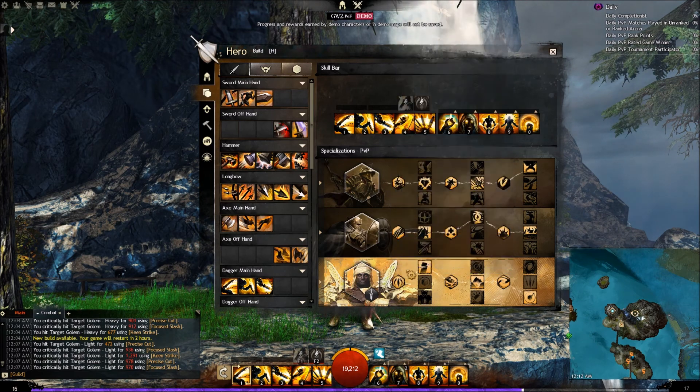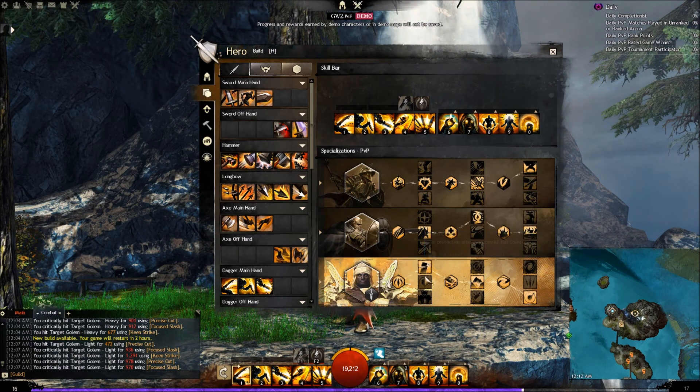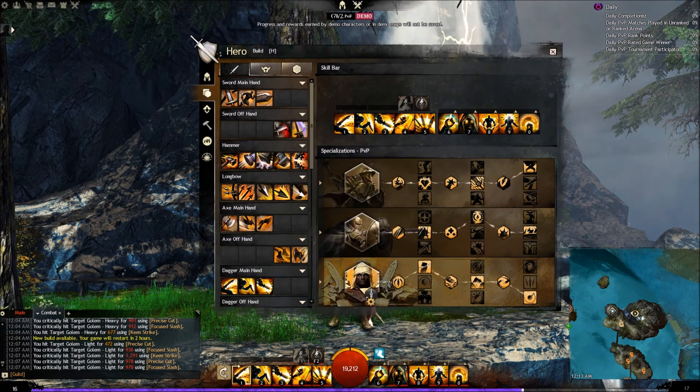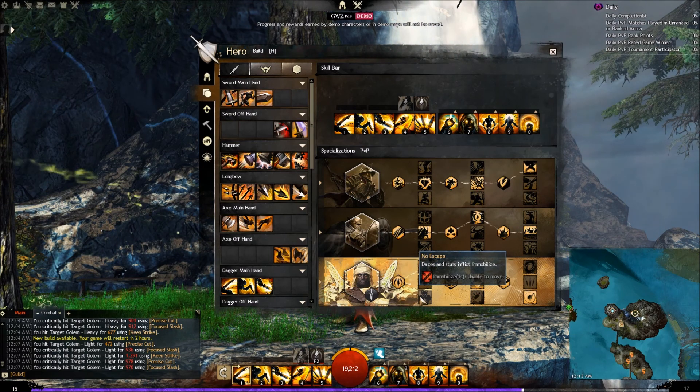Looking at the first talent tree, we have Pure Strike: deal increased critical hit damage, and the bonus is doubled against boonless foes. This will play well into what the daggers bring to the table, which you will see later. You have Guard Counter: gain protection after a successful Full Counter. And No Escape: dazes and stuns inflict immobilize. That's a nice one to have on your ability bar if you choose to go that route.